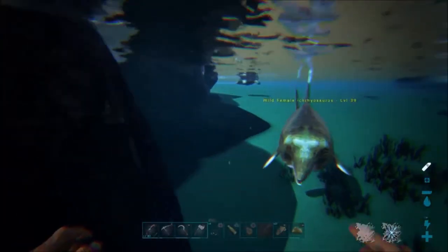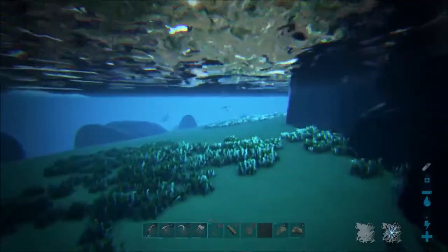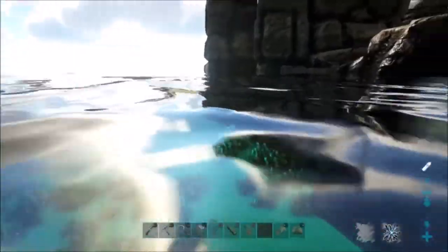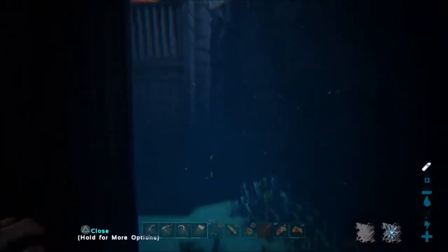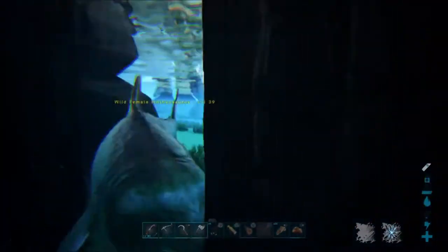Welcome back to another episode of the ARK Survival Guide. On the last episode, episode 47, we tried really hard to tame lots of different dolphins and failed miserably at all of them. We lost a lot of prime meat and a lot of time and just didn't really get anywhere. Dolphins are so hard to tame — they're very fickle.